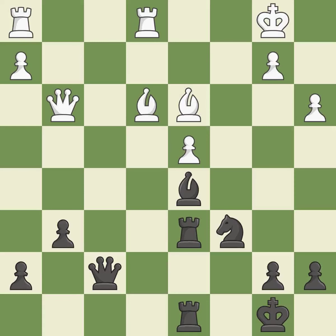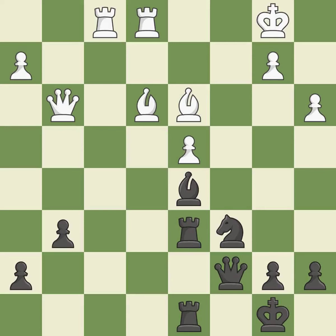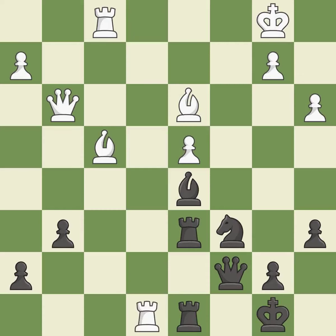This defends the attacked rook — good. This activates a piece and simultaneously wins time by attacking an opposing queen — best. This moves the queen to safety — excellent. This wins material — best. This is the way to win a rook — best.